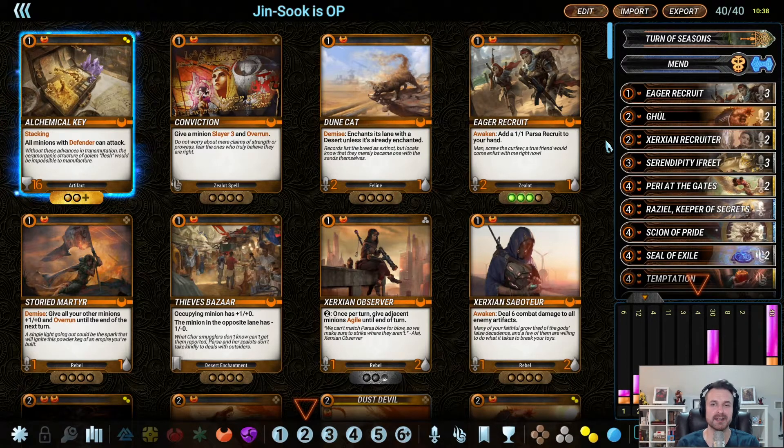I think the orange just really shines as a stall color. I know that sometimes people use it as a swarm, but I think it's really good at just buying you time because it's got a lot of value generation, resource generation, things like that.